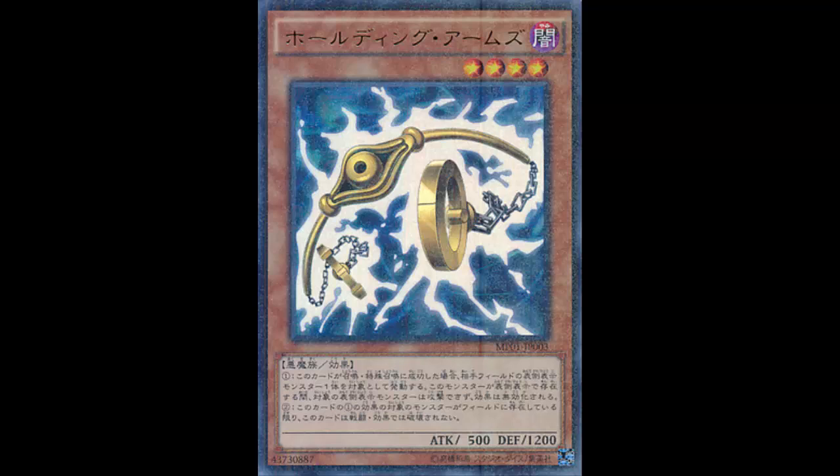I like that it says 'if this card is summoned' - period - so even a pendulum summon works. Keep in mind it is a Fiend, so you can send it to the graveyard with Armageddon Knight, Dark Grepher, all those dark-based monsters. Fiendish Rhino as well - it's a Fiend, so you can use Fiend Grieving, put it in the graveyard, then revive it, because the effect triggers when it's summoned.